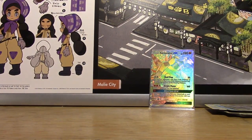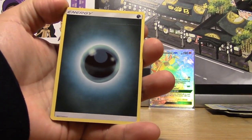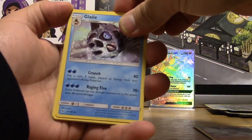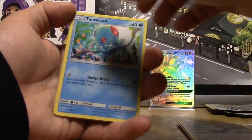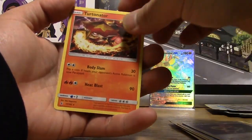I just threw them to the ground because that's how much I like them. So the odds of us getting the Rainbow Rare Lele are probably out the window. Pack six: Dark Energy, Machoke, Glalie, Watchog, Patrat, Gothita, Castform, Tentacool, Clefairy, Energy Recycler Reverse, and a Regular Turtonator.